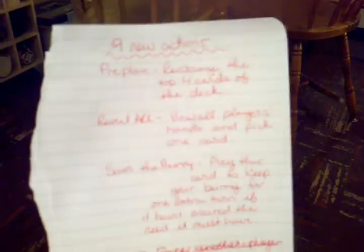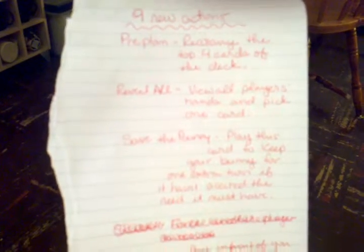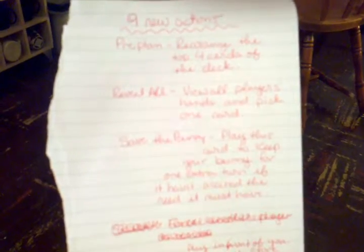What are some of the functions of some new cards we're adding? We're planning on having about nine new action cards. The first one is pre-planned, where you can actually rearrange the top four cards of the deck. Another one is reveal all — this may or may not make it into the card game; I think it might be too powerful — but you can view all players' hands and pick up one card.